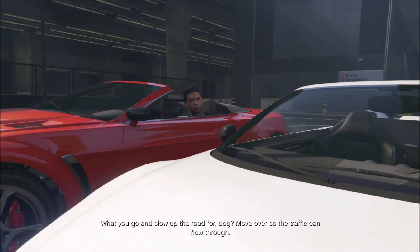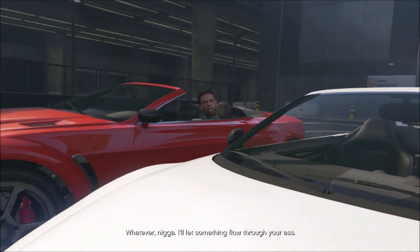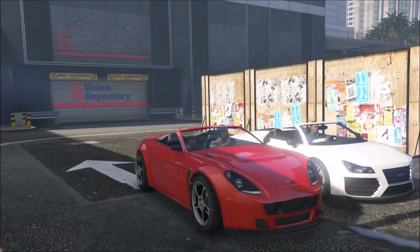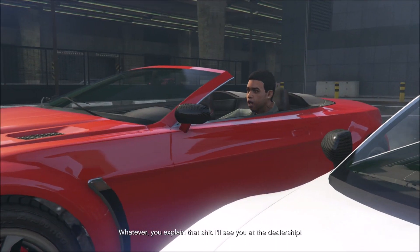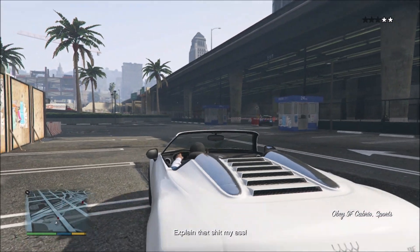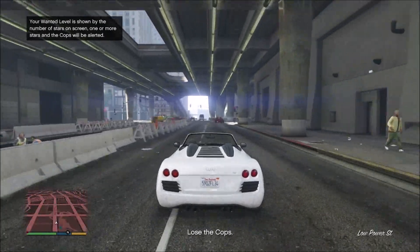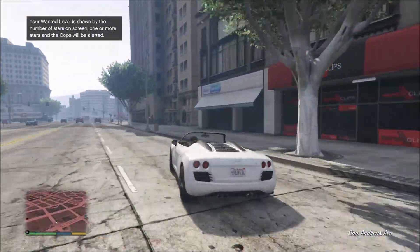What you going slow up the road for, dog? Move over so the traffic can float through. Whatever, nigga — I'll let something float through your ass. Dog, I ain't sure that joke works. Oh shit — the one time. Be cool, fool. We got the paperwork. Whatever, you explain that shit. I'll see you at the dealership. Alright, the one-two level thing — this is a very difficult plan due to this. Once you see this, if you're out there that means you're out of sight. All you need to do is hide in alleyways, on the bridges — just hide. Hopefully you're hiding in the middle of the bridge. Just stay in here for a bit. Hopefully they won't find it. There we go. See? Lost them. And now just take the car back to the dealership.